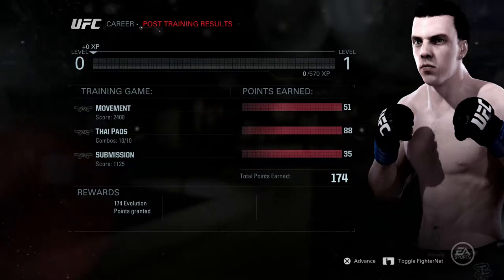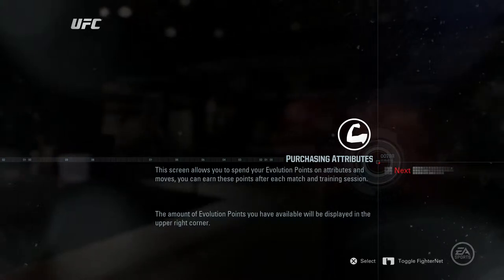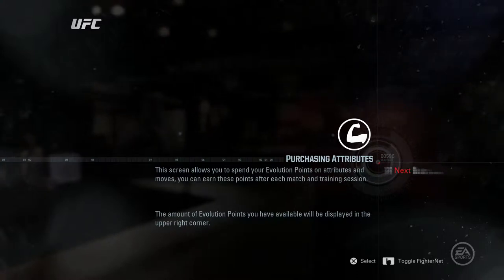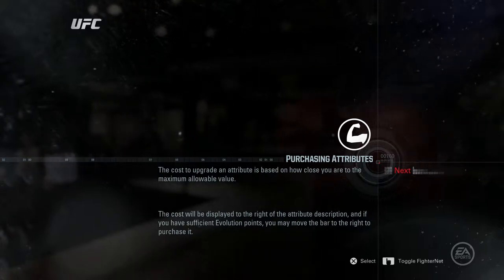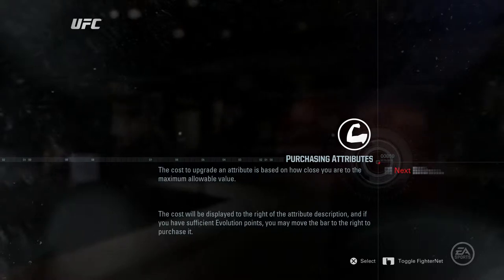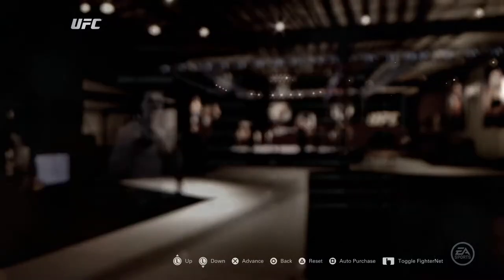I'm in on points — my movement type adds a submission. Are these points I need to spend? The game explains: this screen lets you spend evolution points on attributes and moves. You earn these points after each match and training session. The cost to upgrade an attribute is based on how close you are to the maximum allowable value, so the cost doesn't necessarily go up the higher you get. Once you've made your selections you back out to apply the changes, and they'll be present for all upcoming fights and training sessions. Coolio.